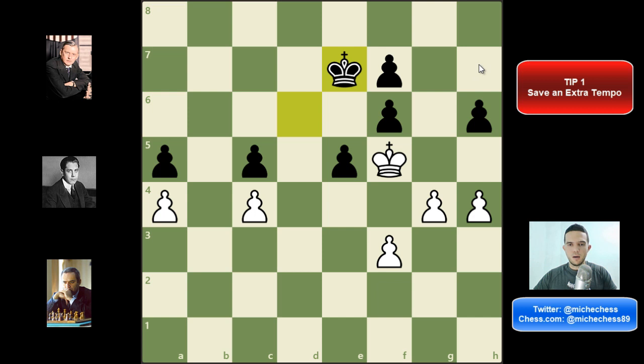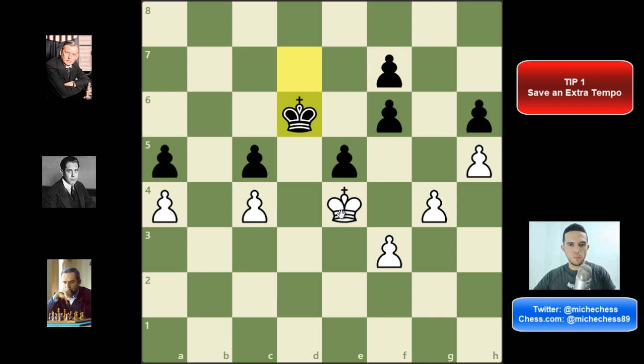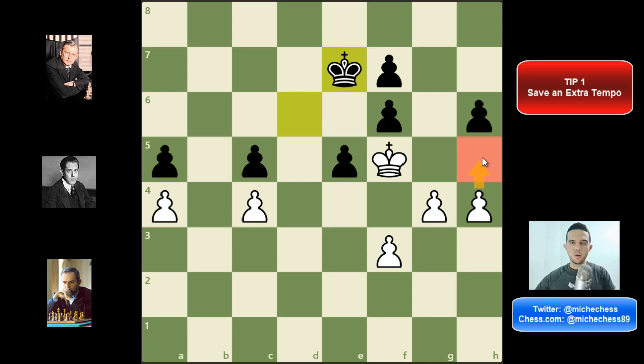If we didn't have this extra tempo the endgame could be a draw. Imagine a position without it: we play king f5, black plays king e7, we have no way to make progress — we need to go back maybe to e4, then they can play king e6 and they have a draw. However, here we have this extra move with h5 — it's a waiting move making it black's turn. Once we make them play they will be in zugzwang. So we play h5 and it's black's turn. They need to get away, then we're capturing pawns on f6 and other pawns will be hanging, and the endgame is going to be winning for white.